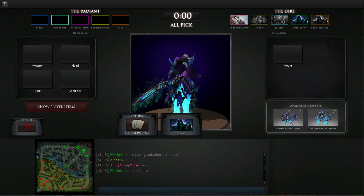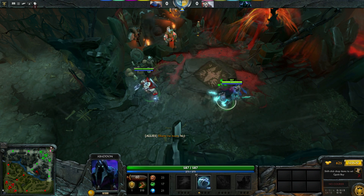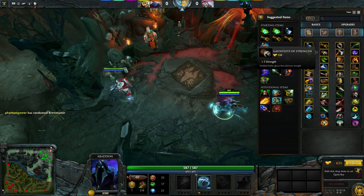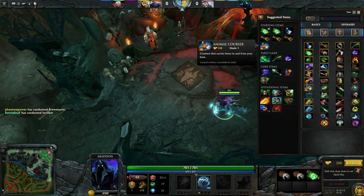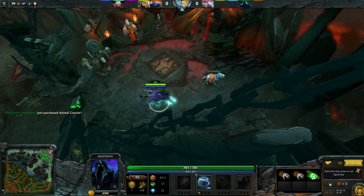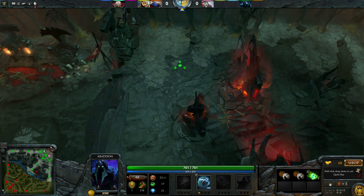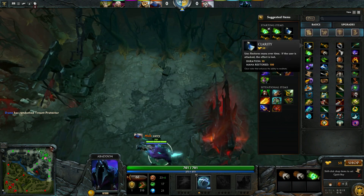We have Tuskar in our team. The first spell we are going to take is called Aphotic Shield. Let's buy the Gauntlet of Strength, Tango, and the courier. We are going to let the other support buy the wards. These 50 gold you can leave, or you can buy a clarity potion.